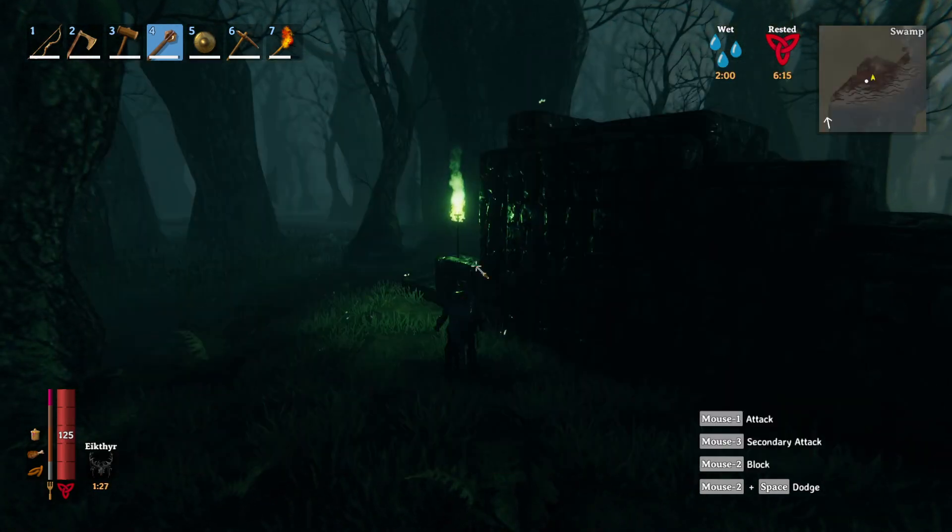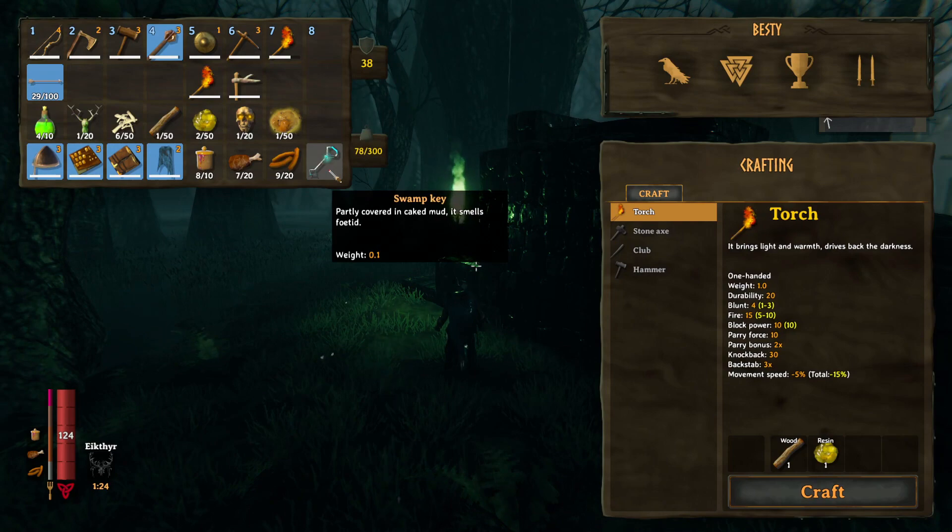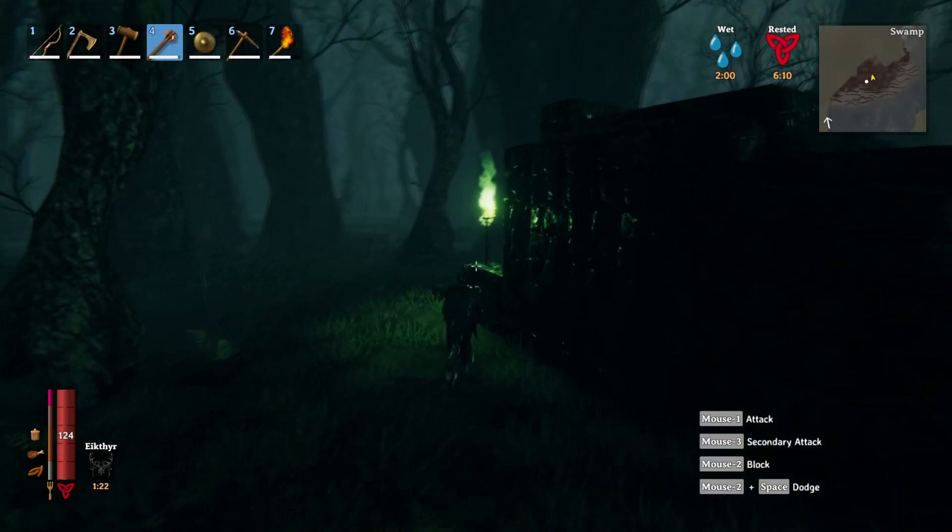Make sure you get yourself the crypt key — this thing right here. You get it from beating the second boss; it's the only way you can get inside.